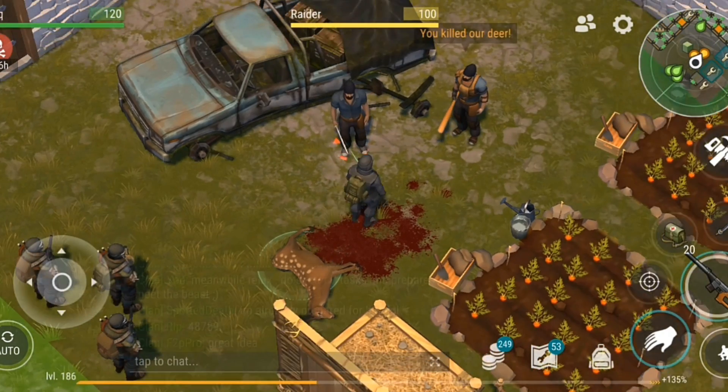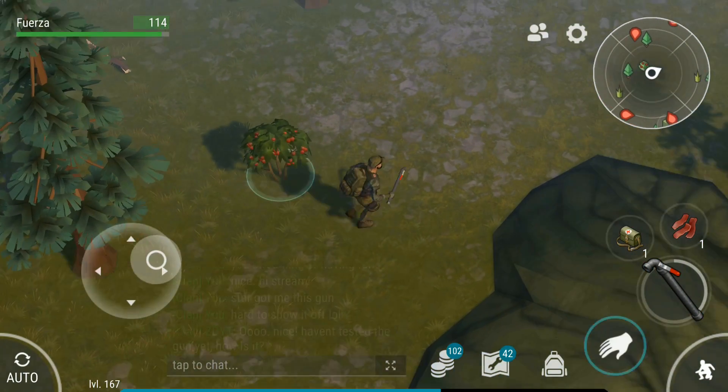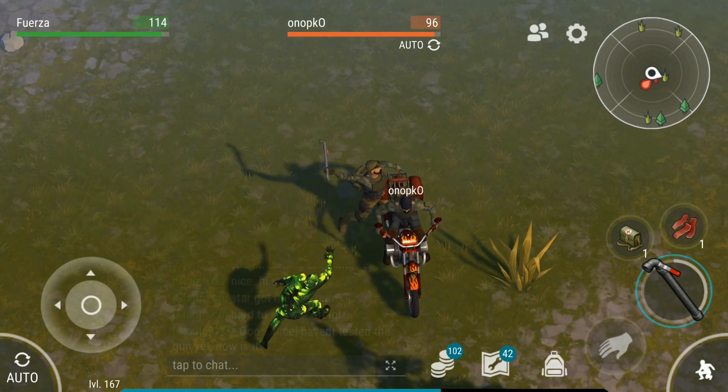They added eight new mini events including: helping Jack at his base, saving the private, at home, the forest edge, the witch, the drone, the raiders and the deer, the old mansion, and an AI driving a motorcycle when you visit an airdrop.